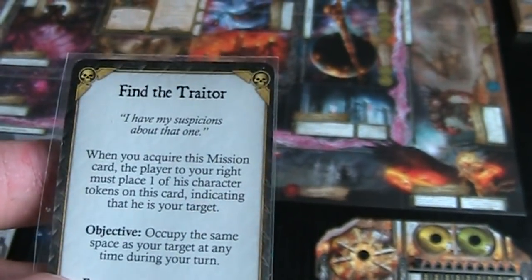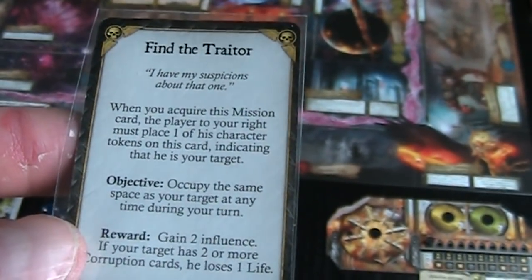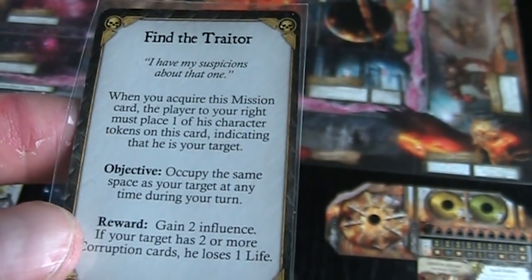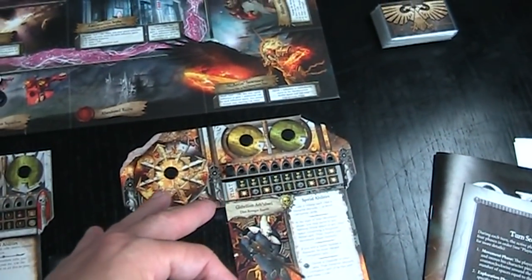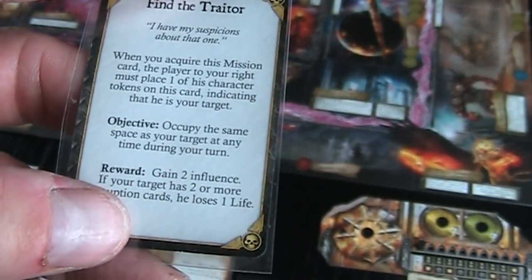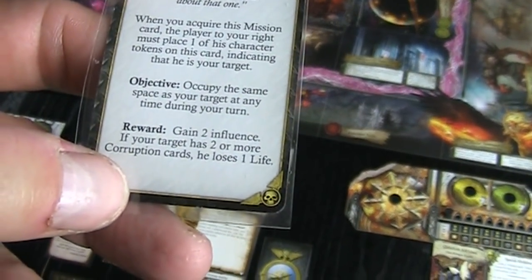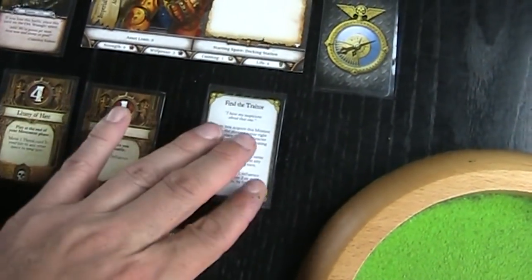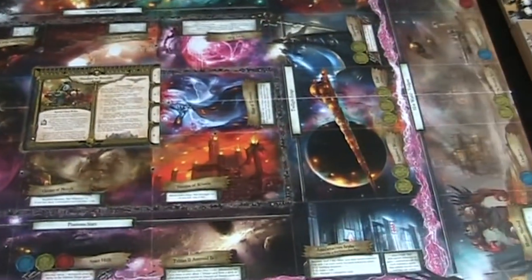The new mission Find the Traitor: occupy the same space as your target at any time during a turn. Reward: gain two influence; if your target has two or more corruption cards, he loses one life. That sounds pretty easy to solve. A brown character token is placed on the card to indicate the target. Things are looking pretty good so far.